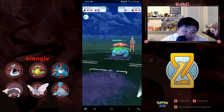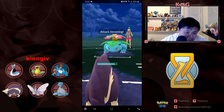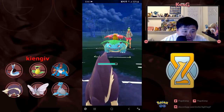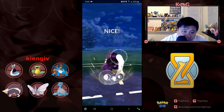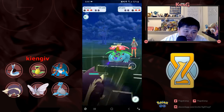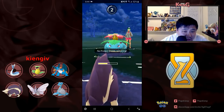Here comes Venusaur — Venusaur is so dangerous in the close. I do have a decent matchup here. He goes for the Sludge Bomb — Frenzy Plant definitely would have done more. And I go for the Crunch, looking to bait the shield. This is where I should have perhaps switched into Dragonair.